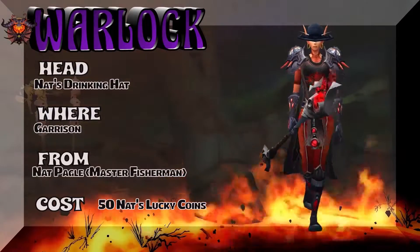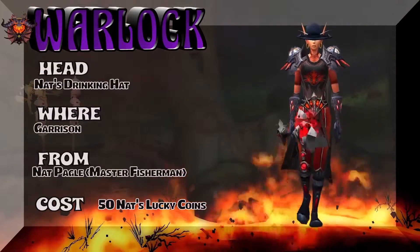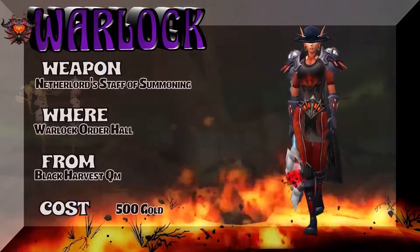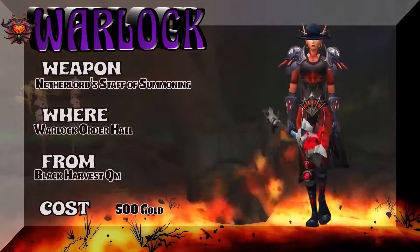Nat's Drinking Hat comes from your garrison — Master Fisherman — 50 Nat's Lucky Coins. And the weapon is the Netherlord's Staff of Summoning from the Warlock Order Hall Quartermaster.